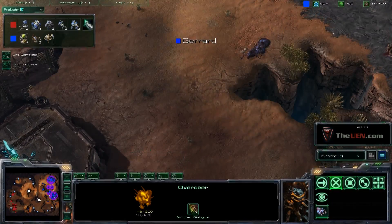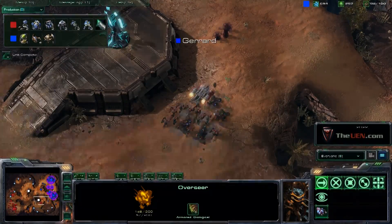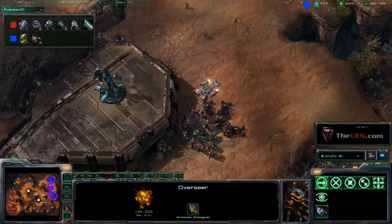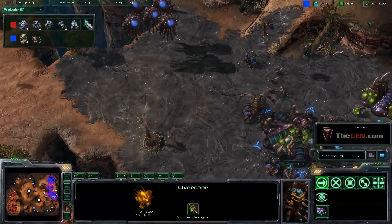He takes these changelings — I'm not sure I'd recommend bringing them in as a group of three versus just one, since one gives you almost exactly the same info. You can see they come into a load of troops, so now he knows his opponent has a group of Marines, some Hellions, a medivac, and maybe a couple of Marauders attacking him.